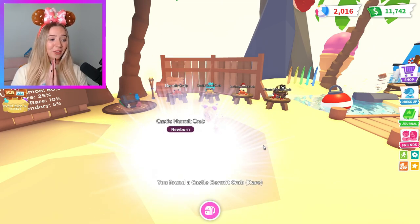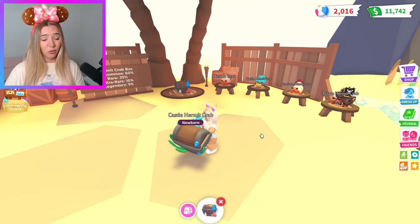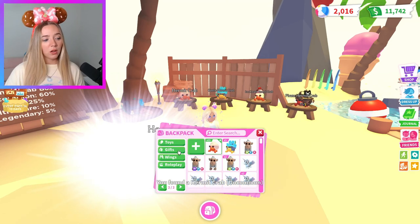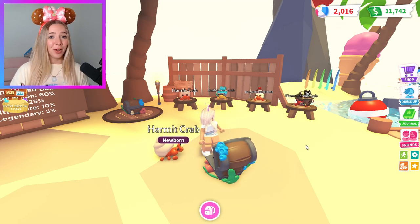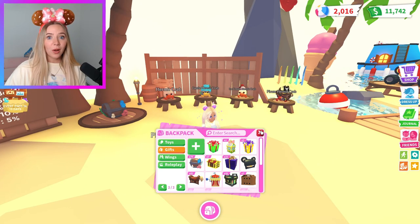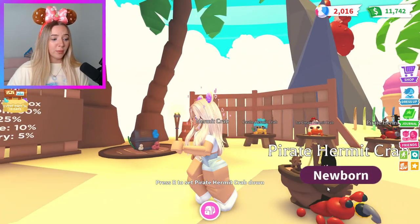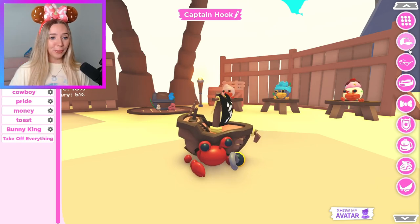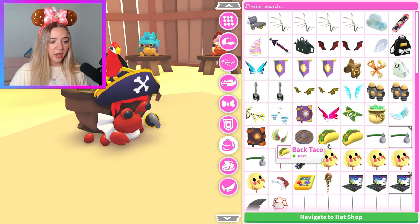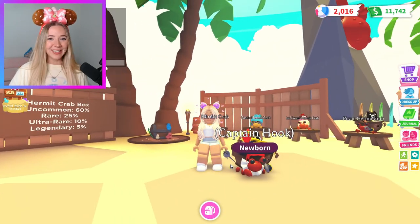Oh, another castle one — that's our fourth. We're getting the rares, but I really got lucky with that first opening to get the ultra rare, because it's only a 10% chance and I haven't gotten another one yet. We got our fifth castle! Oh my gosh — shut up — we got our first legendary! We got the pirate hermit crab! Wait, how many boxes have we opened? That was right around 20 boxes — this is our 21st box opened in this server. I want to name him Captain Hook — please let me name him Captain Hook! I have a pirate hat — I am literally gonna dress him up. Oh my god, how cute is he?